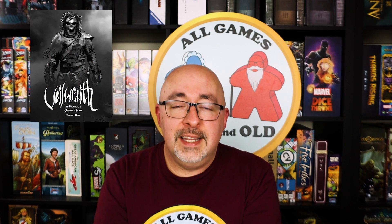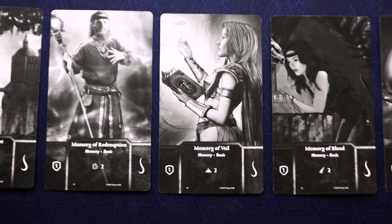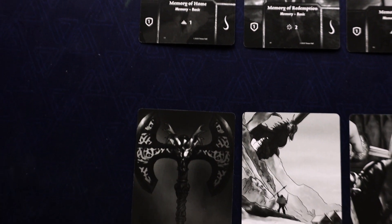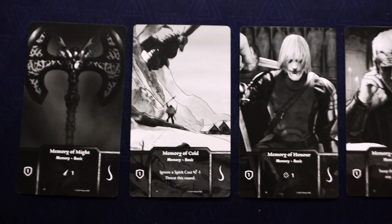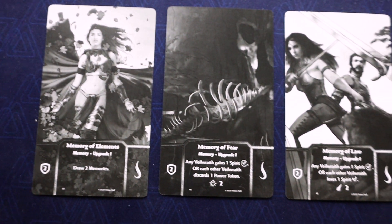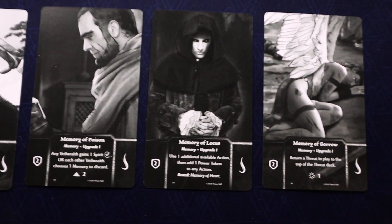Starting with art and components — the art is really gorgeous. Hall or Nothing always goes all out on their art. I think there are three artists on this one, but it's really beautiful. Everything in the entire game is in black and white, and it looks like they took a painted style much like they used in Gloom of Killforth, made it black and white, slightly blurry, and outlined certain parts in black. Very striking and cool to look at. The tokens are all nice quality.